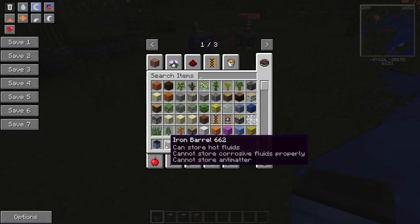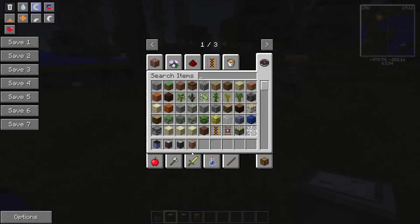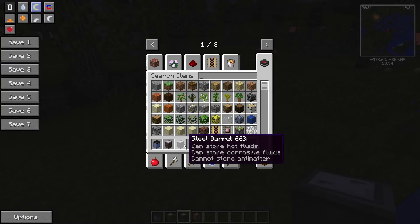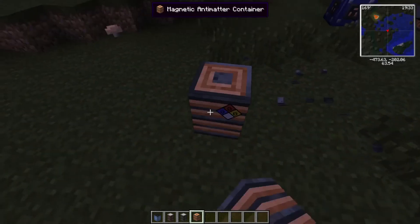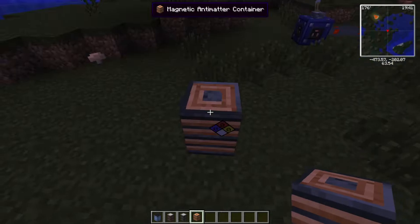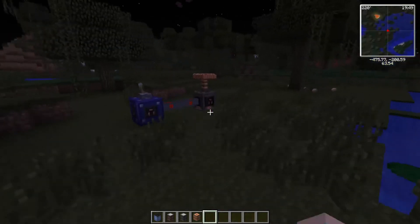An iron barrel cannot store hot fluids — I guess iron does have a melting point — and cannot store corrosive fluids properly; it would probably just destroy the barrel over time. A steel barrel can store hot fluids because steel has a very high melting point, and it can store corrosive fluids. The magnetic barrel is probably the only one that can store anti-matter, so it can store hot fluids, corrosive fluids, and any matter — it's really the one you want.